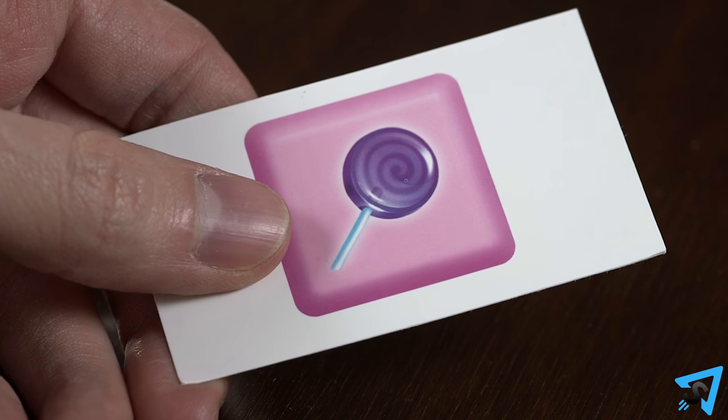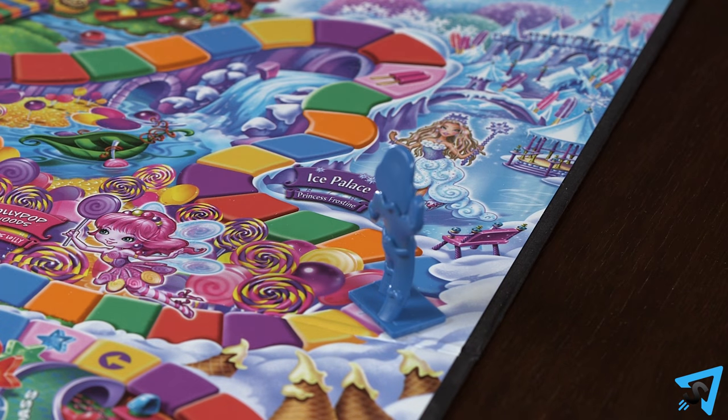If you draw a picture card, move your pawn forward or backward to the pink picture space on the board that matches your card.